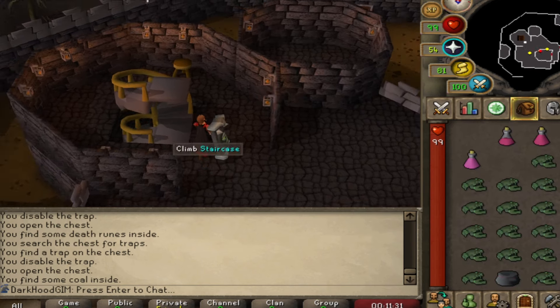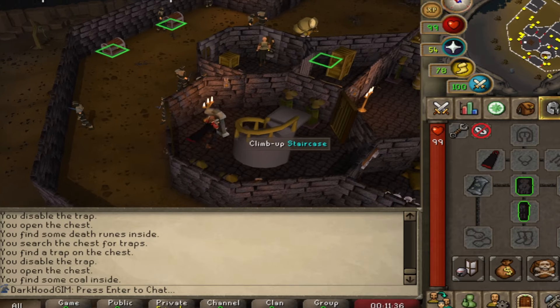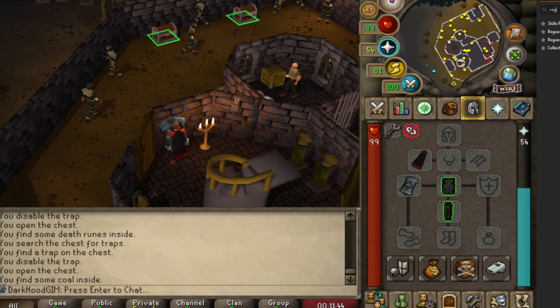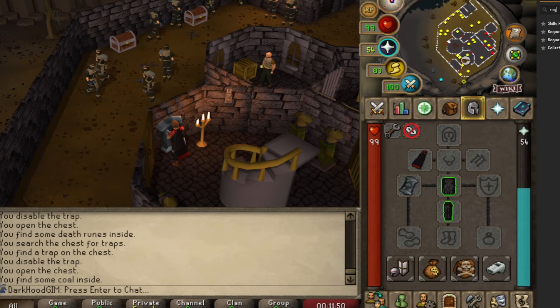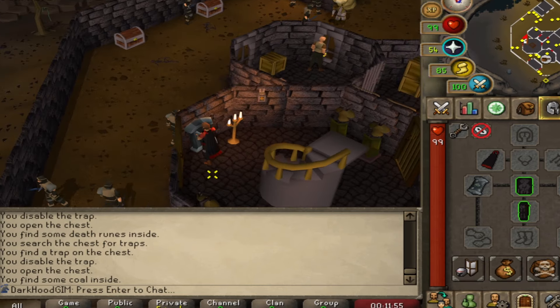This staircase right here is very useful going up and down trying to juke PKers, especially if you've got some tank gear like I do right now. One plug-in you're going to want to use over here in the top right is the Rogue's Chest plugin. That's what gives you the timers for when you can thieve each chest. As you can see, if I uncheck it right here — you want to have that enabled.